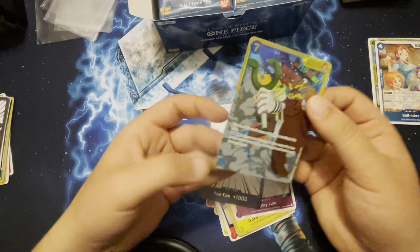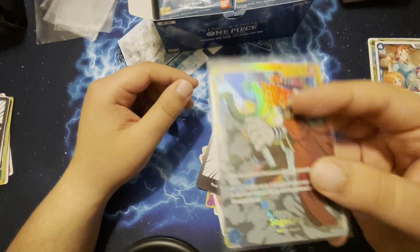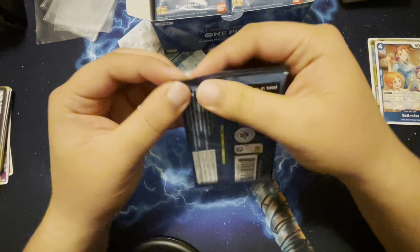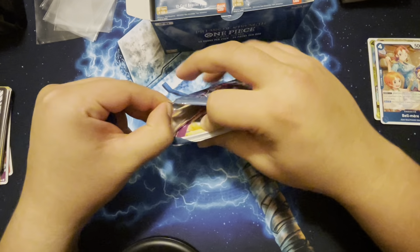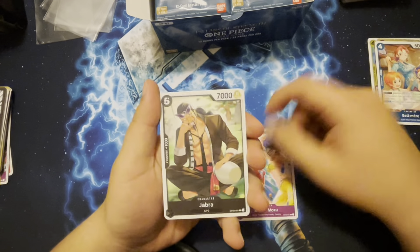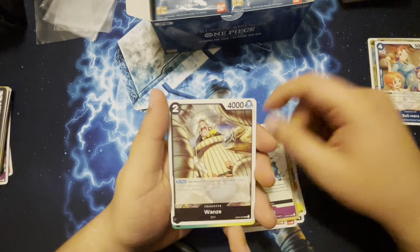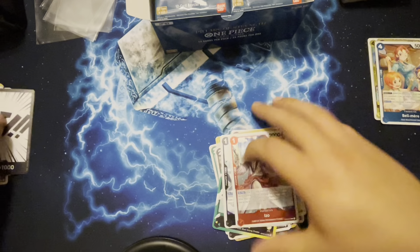Those last ones weren't alternate arts — I did look up the prices. But the Katakuri, I did not know it was actually that high — around $55 market range. That's insane! That card must be really good if everyone's trying to look for it. Reminds me of like the ten-cost Kuzan. Izo and a Spanda!